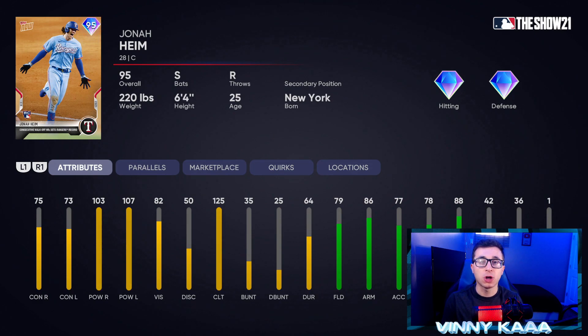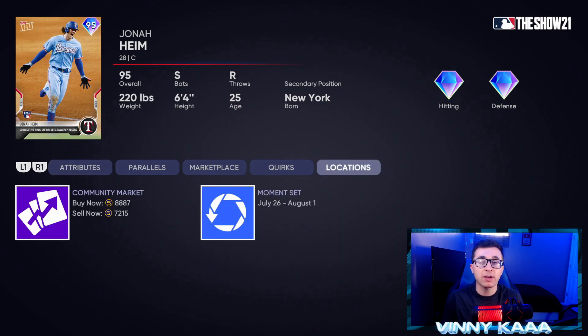At number 9, we have the 95 overall Jonah Heimkar with diamond hitting and diamond defense — a switch-hitting bat. 75 contact against righties, 73 against lefties, but really good power numbers: 103 power against righties, 107 against lefties. Love to get switch hitters in your lineup. 79 fielding, 86 arm, 77 arm accuracy, 78 reaction time, and 88 blocking — decent defensive stats. 42 speed, and he's very affordable. All these Tops Now cards are pretty cheap on the market. If you're on a budget, you can get this card for 9k.